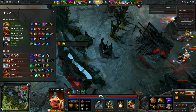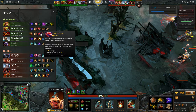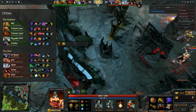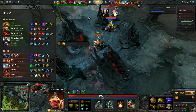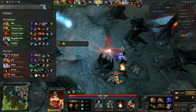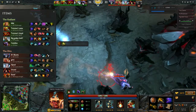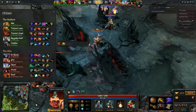Kunkka has a Daedalus now. If he crits on a Tidebringer swing that's going to hurt a lot. Slardar with his level 3 ult gives minus 20 armor — putting someone at 13 armor into minus 7 means they take all the damage in the world. When they have Ember Spirit they do a ton of burst damage. The team has a lot of physical damage coming out, which is the main concern. You want something like an Assault Cuirass on this team — probably Dragon Knight should have gone for that instead of a BKB.